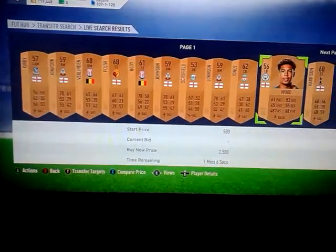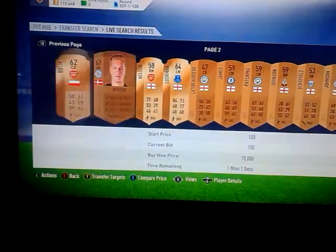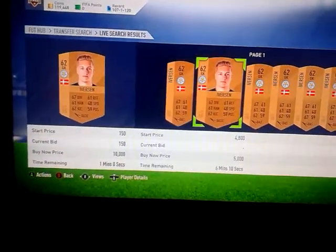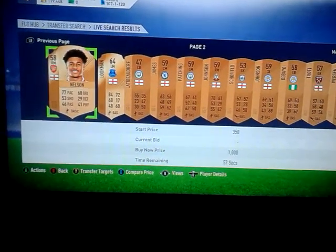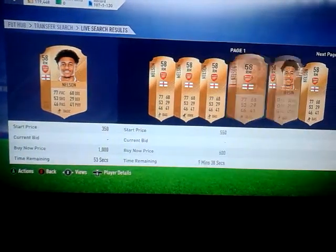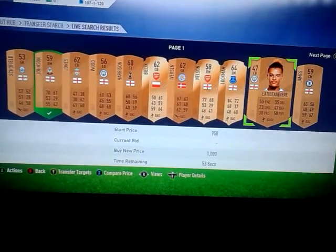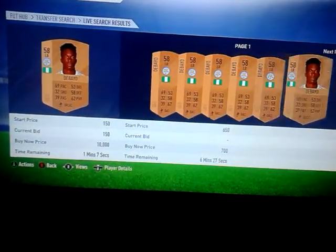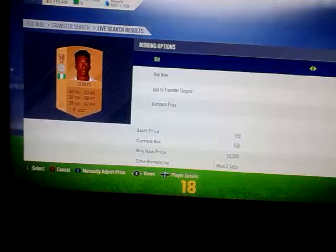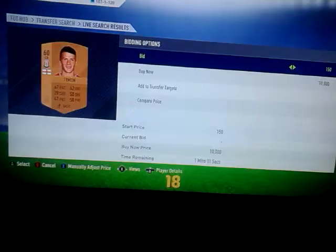Checking prices — is he the same price as 500? He's less — about 350. So we've got this guy; just checking the prices because this method is one of the easiest trading methods ever. Nelson could be quite a good one. Just going to compare — don't want to make any profit which is annoying. I've just been kicked out, which is a bit annoying, but I'll go back in and see if we can find any deals. A lot of them are just trying to sneak you into bidding. This guy you can put 200 coins in for — he's going for about 300-400 coins. This guy, because he's a rare, is going to be at least 300-400 coins.